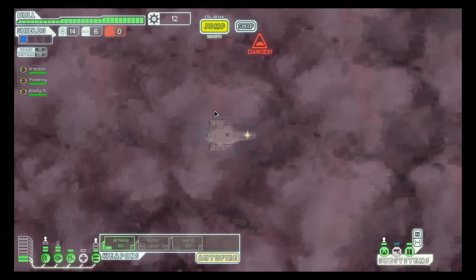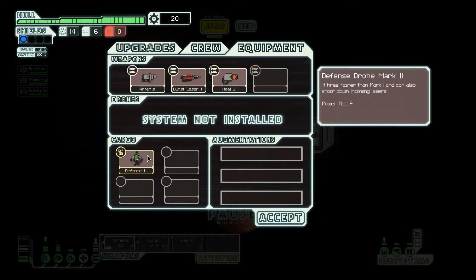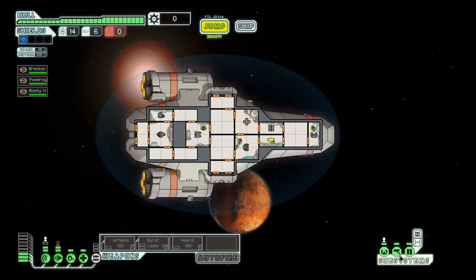When you ask a nearby station for aid, a friendly programmer gives you the schematics for a drone. Ship equipment, cargo — okay, cool. That is awesome. I don't quite have enough power for that yet. We'll go ahead and do that — there we go. Now I can always keep my med bay on. That is cool.